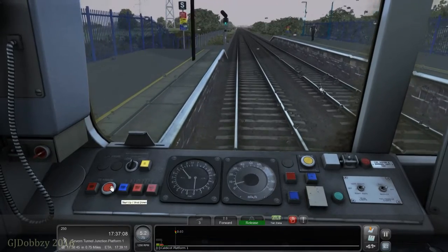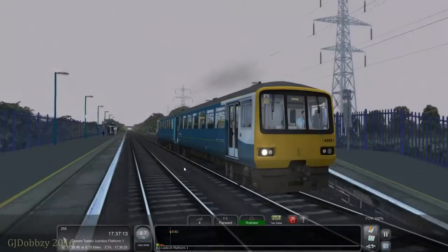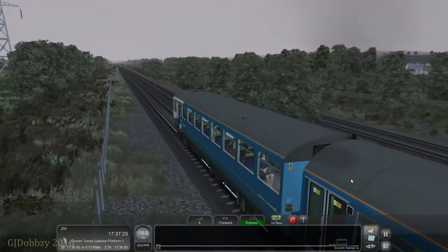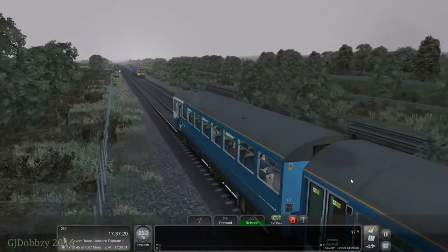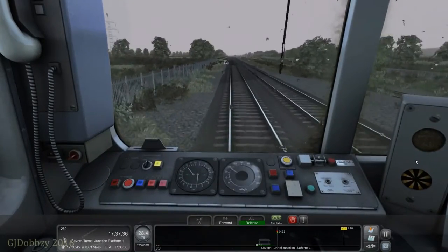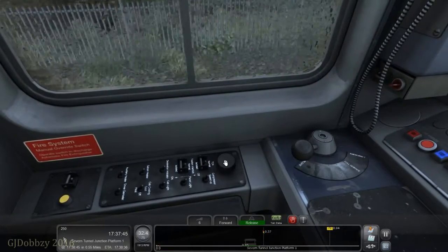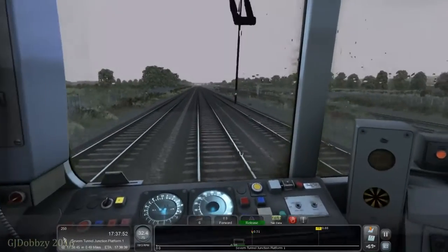I'm trying to work out where the cab person is — I can't see that. I was also trying to turn the instrument lights on. Still haven't found them. Hopefully we'll find them soon. There's a wiper switch... dashboard lights — there we go, that's what we needed.